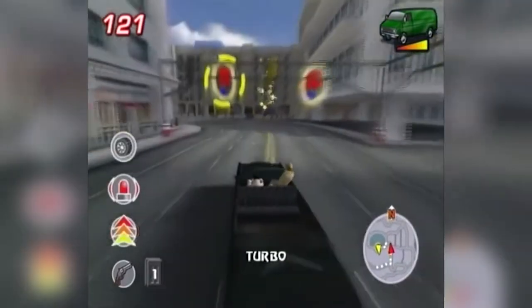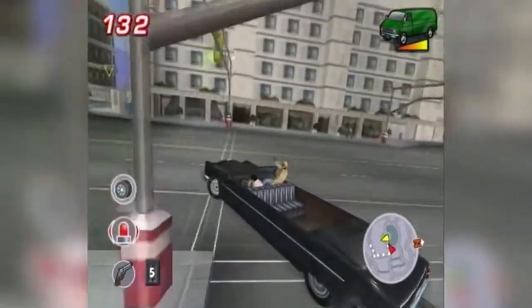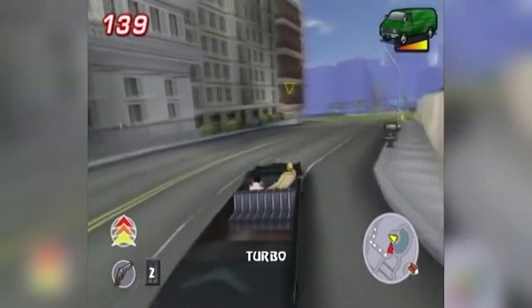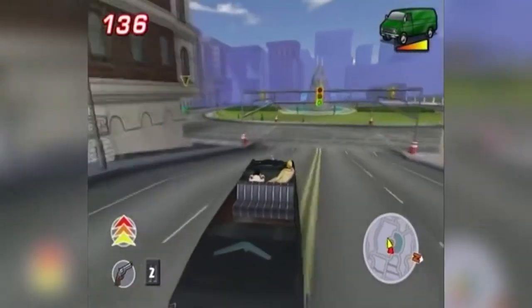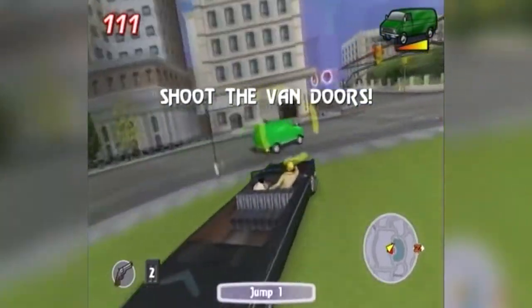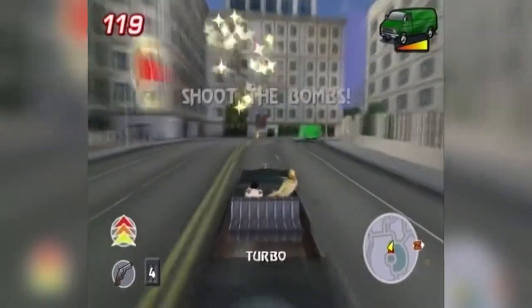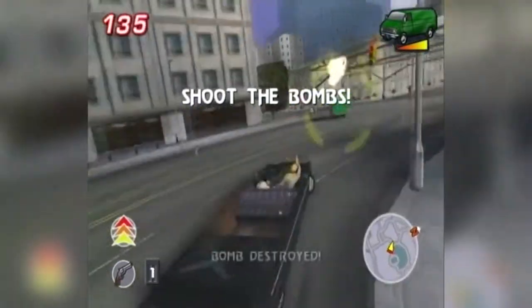If you miss some of the VR point power-ups, it really doesn't matter because you'll get a lot when you get to the next objective. When you come around this turn, you're going to drive into the courtyard. You'll see the van over on your left — just cut through the grass because you'll catch up with him a lot faster. When you're behind the van, he's going to throw bombs out at you — just shoot the bombs while grabbing all the power-ups at the same time.